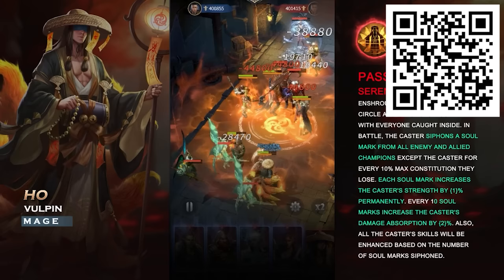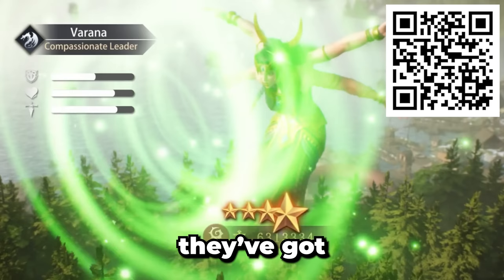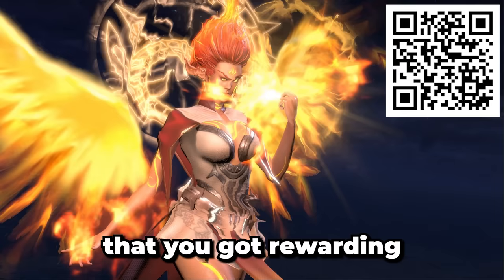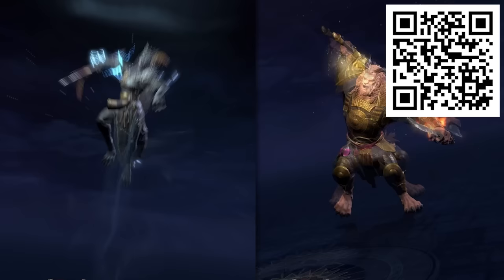They just released a new faction which looks super sick: the nine-tailed Vulpins. They come from an eastern land of mysterious and deadly power and are masters of illusion and spiritual magic, misdirecting their enemies and draining them of their life force. They've got awesome graphics, cool storylines, and there's just a lot to like. There's also rewarding late-game PvP — it isn't just PvE stuff — plus seasonal guild boards.